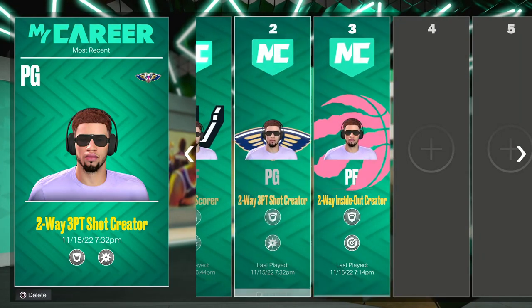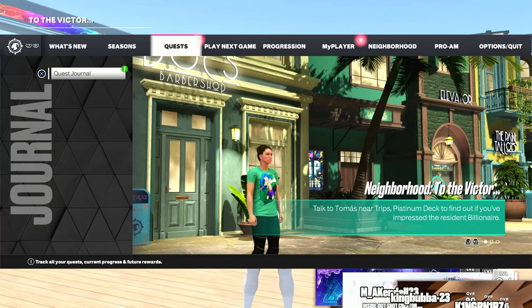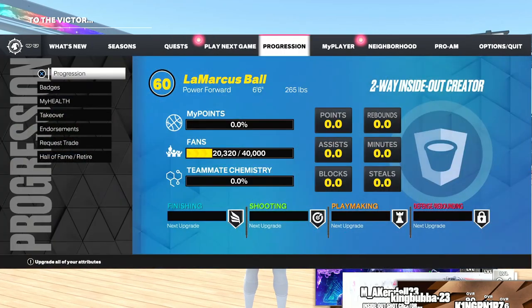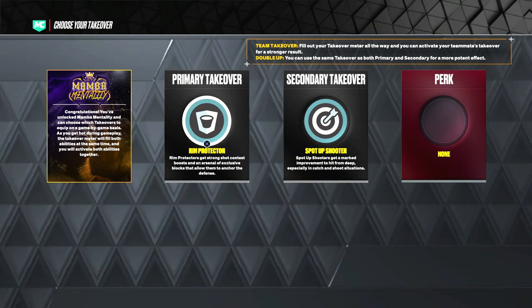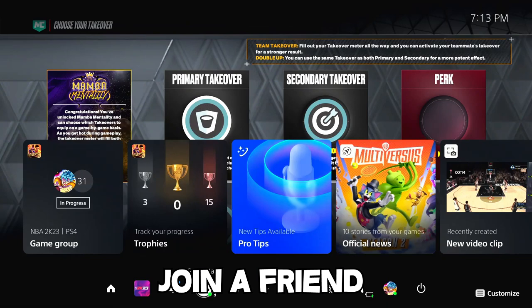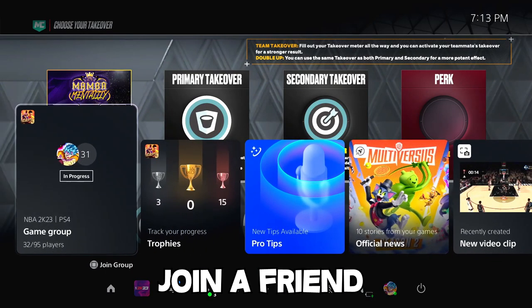This powerful build has a rim protector takeover. You want to click on a build that has the takeover first, then once you're on the build with the takeover you want, go to the takeover, click on it, click on the table again, then click it and hover over it. Then you want to click the home button and join a friend.